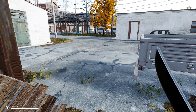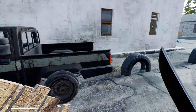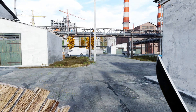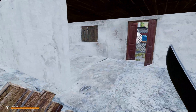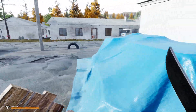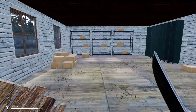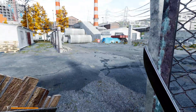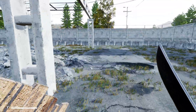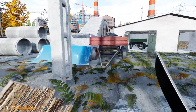Absolutely nothing. There's a truck — let's see if the truck is the best loot I can find here. Maybe some gas? Not even gas. Absolutely empty. Let's keep snooping around. This truck seems to have nothing either. Well, I still have the other building to check out, so maybe that one will be a little bit better than this.